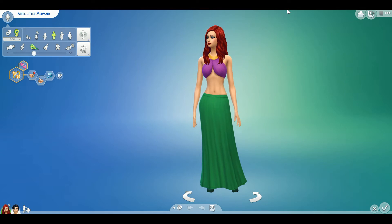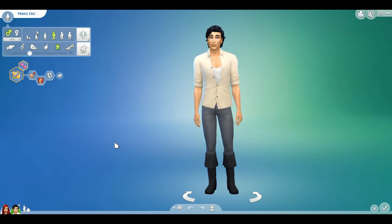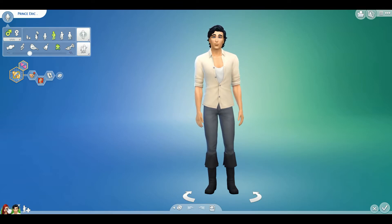If you don't know how this works, basically we take a couple and we use the genetics generator to make two toddlers, two kids, and two teenagers — one male, one female of each — just to see what their children would look like. Today we have Ariel and Prince Eric, who are some of my favorite Disney characters, so I thought I'd do them.